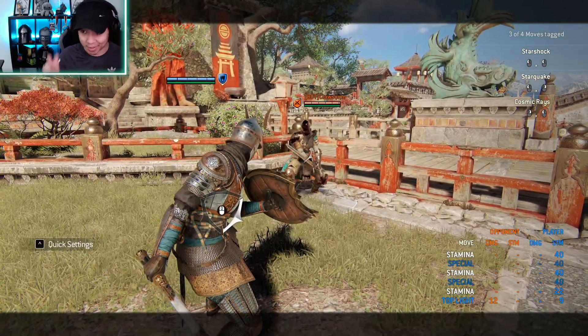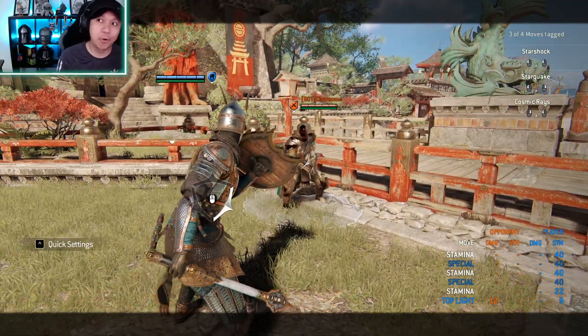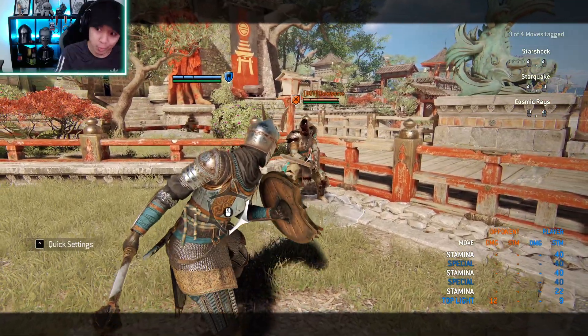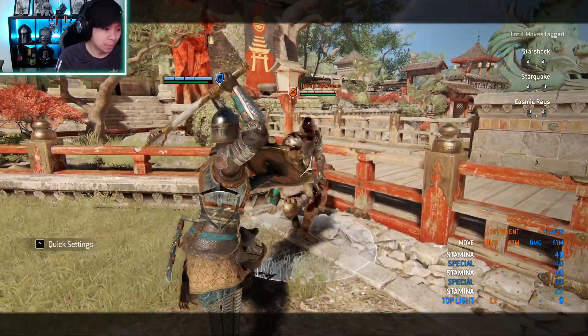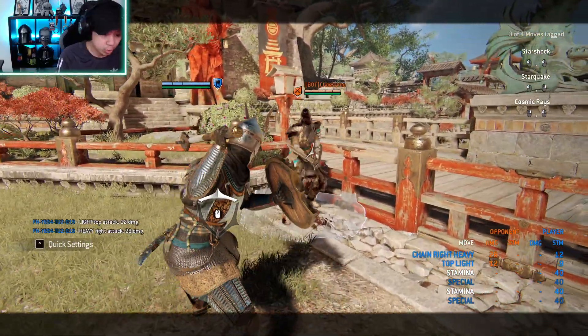Now, to the openers. What is an opener? An opener is basically a move that forces your opponent into a read situation. Like I mentioned, the right heavy finishers are unblockable. This is a decent option.